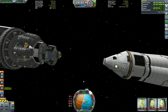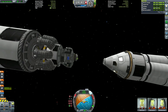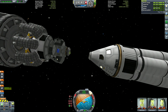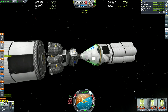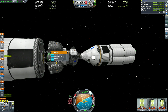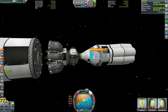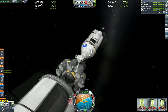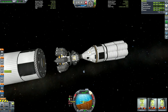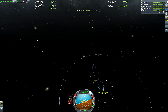Tylo is effectively Kerbin without an atmosphere. It doesn't sound too bad because landing on Kerbin is very easy. But on Kerbin you can use a heat shield and a parachute with absolutely no fuel expenditure. On Tylo you have to do it entirely using engine burning, so it's almost like doing a Kerbin launch in reverse. It's not quite as bad because you're not fighting atmospheric drag, but it's pretty close. However, because there is no atmosphere on Tylo, we can use very efficient engines that don't weigh much but don't work well in atmospheres.